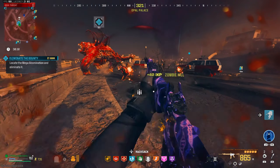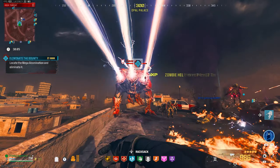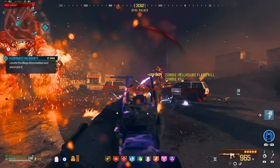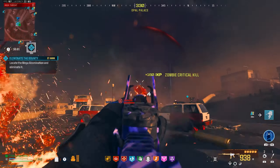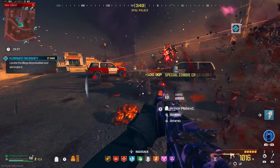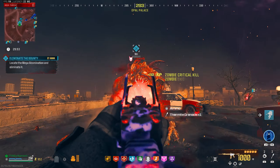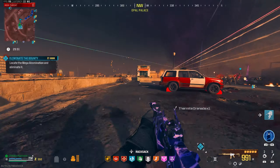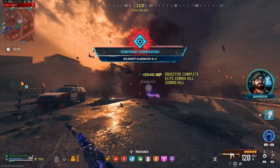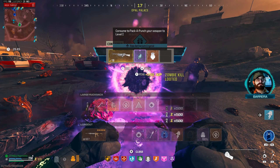Oh snap — that was a close one. Let's rip through some of these zombies while we're at it. Let's throw that thermite. Take care of the disciple as well. Not much armor on the ground for us. Come over here — there's a sentry. That thing's OP! Let's see what we get here.